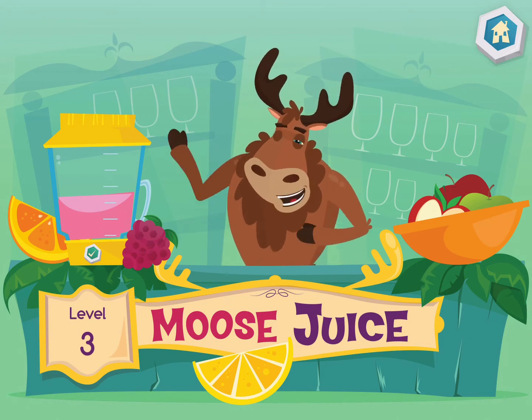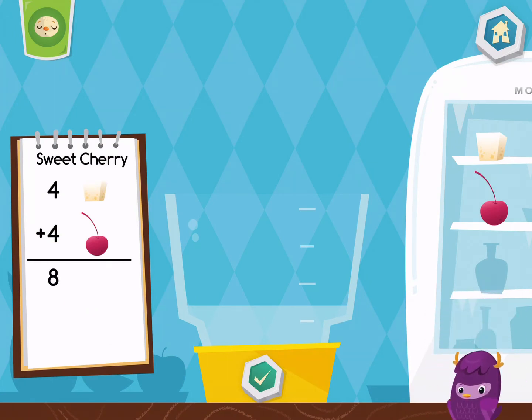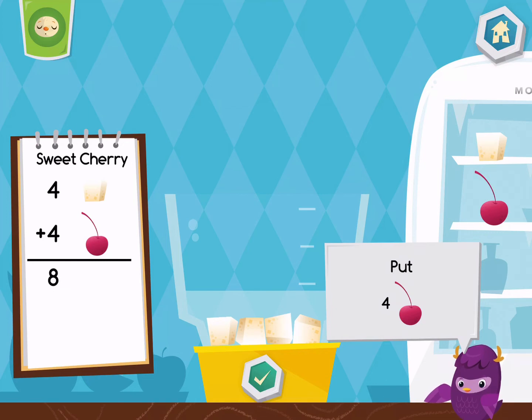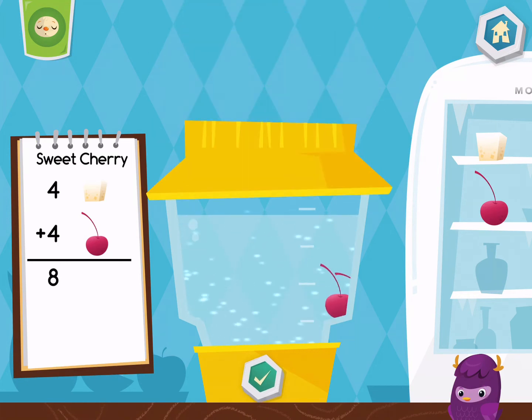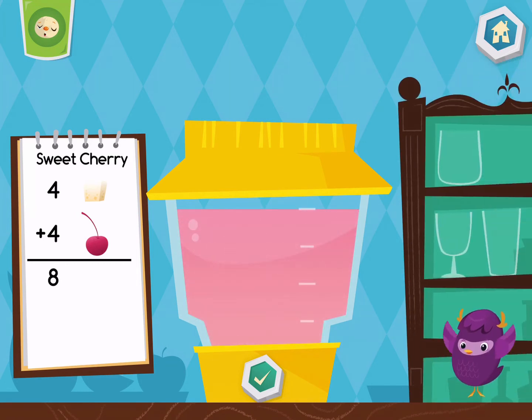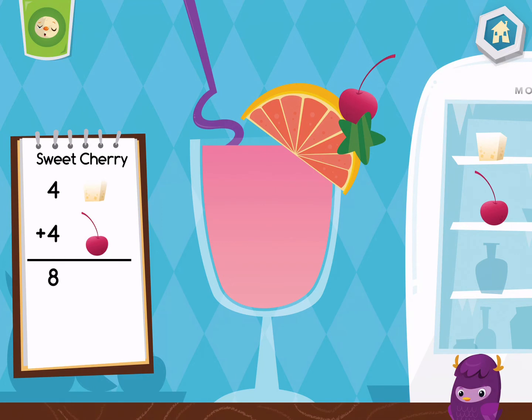Welcome back! Ready to make some more drinks? Let's make a sweet cherry. Put four pieces of cherry into the blender. Yum yum yum, choose a cup. Press the cup to drink.